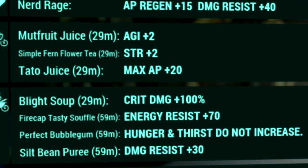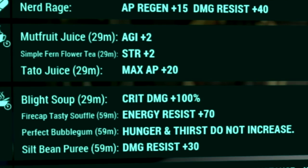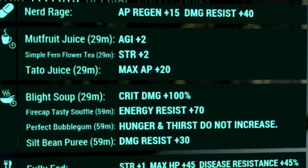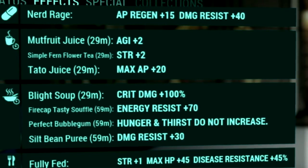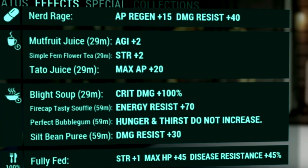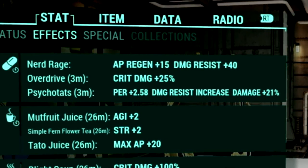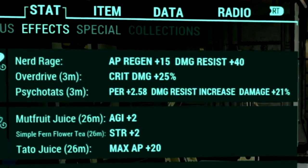Over in the buffs, starting with food buffs: Mutfruit Juice for a plus 2 to agility; Simple Firm Flower Tea for a plus 2 to strength; Tato Juice for a max 20 to AP; Blight Soup for a plus 100% to critical damage; Fire Cap Tasty Soufflé for a plus 70 to energy resistance; Perfect Bubblegum so hunger and thirst meters do not increase; and Silt Bean Puree for a plus 30 to damage resist. Over in chem buffs: Overdrive for a plus 25% to critical damage; and Psychotat for a plus 2.58 to perception, damage resist increase, and a plus 21% to damage.